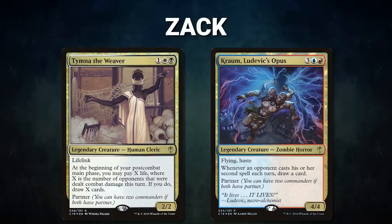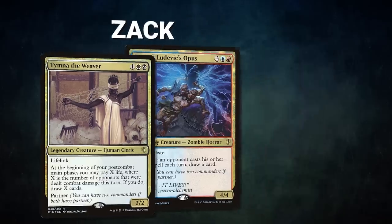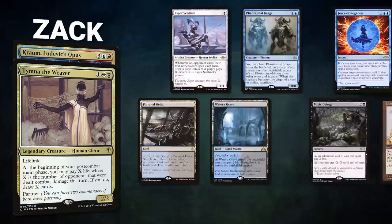Now let's showcase our fighters. First we have Zach piloting the partner pair of Tymna the Weaver and Kraum, Ludevic's Opus. This deck, called Blue Farm, is Zach's favorite — a mid-range Ad Nauseam list that looks to draw early through its commanders, converting that advantage into a resolved Ad Nauseam or Peer into the Abyss, then winning through Underworld Breach or Thassa's Oracle lines.